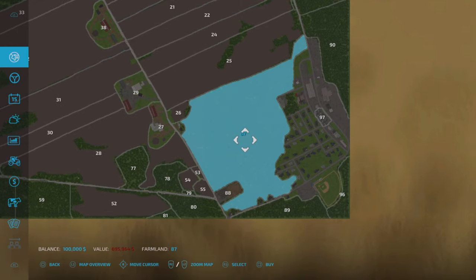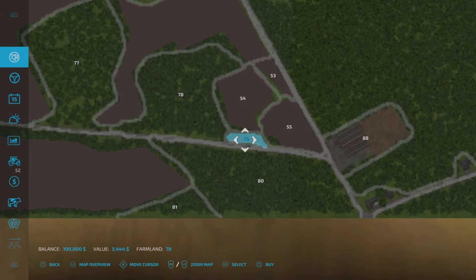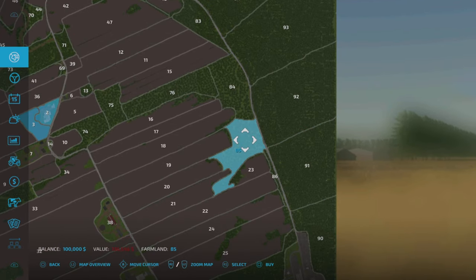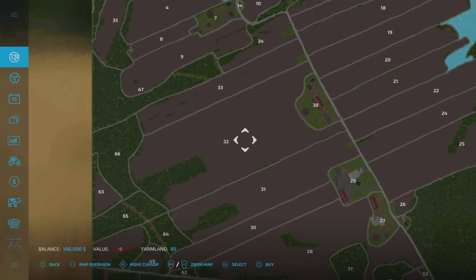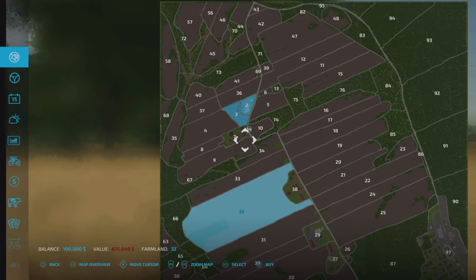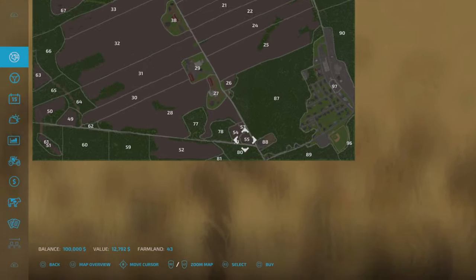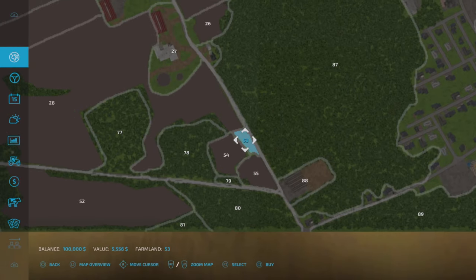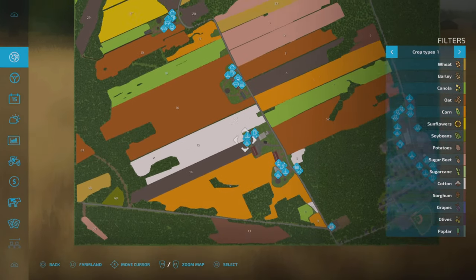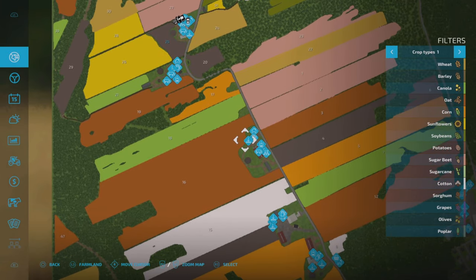In terms of the forestry areas, there's absolute variety - this one is 695 grand, and you can go right down to 3,444. Fields also vary a lot: there's a big one for 675 grand and really tiny bits for around 5,556. So there's something for everyone, whether you want to start off small or go big.